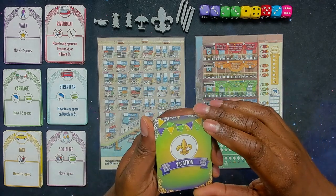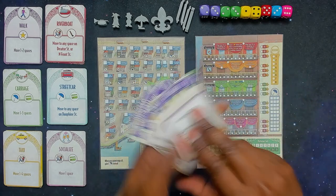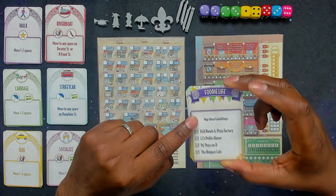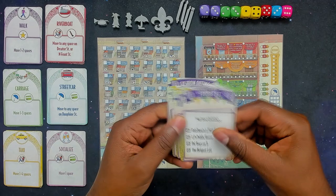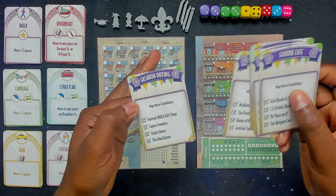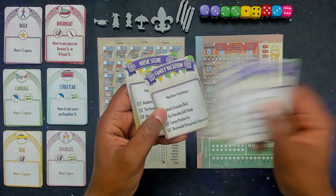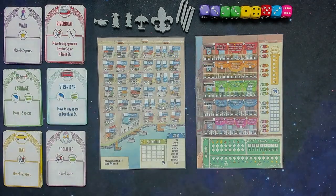There's also a Kickstarter expansion called the Tourism expansion, where everybody would get a vacation card. These are just different buildings that players are going to want to get to in order to get eight victory points at the end of the game. They're all different — you have the fashion outing, music scene, foodie, pub crawl, Mardi Gras, family vacation. Just different spots that are around the map.